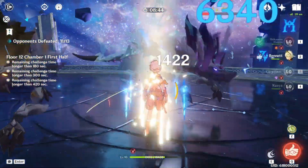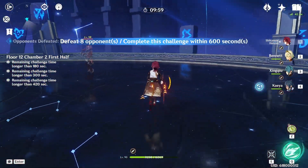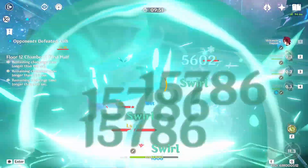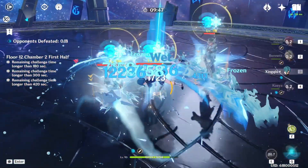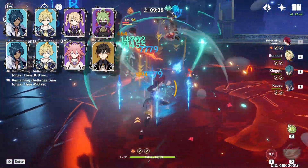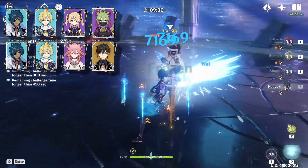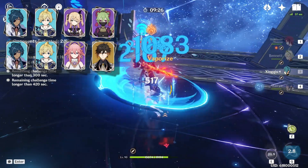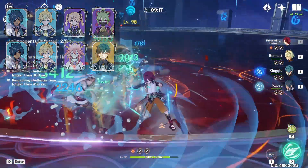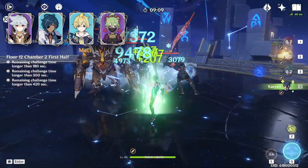Kaeya's absolute best team composition, assuming everyone is at C6 and Kaeya has Mistsplitter at R5, is Kaeya, Hu Tao, Xingqiu, and Yelan — an ultra-whale team. For physical Kaeya, I highly recommend playing him with Mika, ideally at C6. But honestly, do not play physical Kaeya — it is way better to play him as a sub-DPS. Physical is not well-established in the game and performs much worse than Kaeya's other playstyles: Melt and Freeze, where his ultimate ability does a lot of damage.